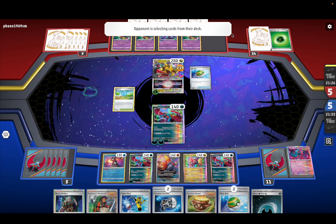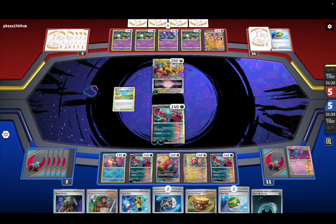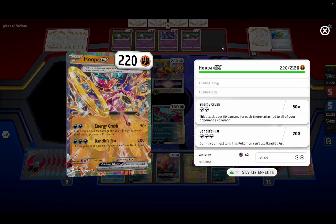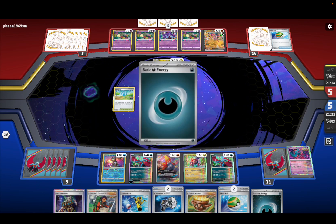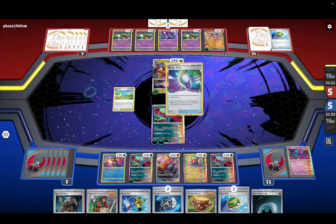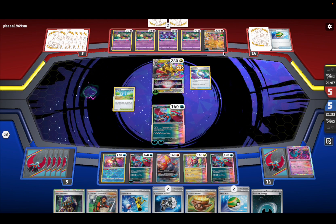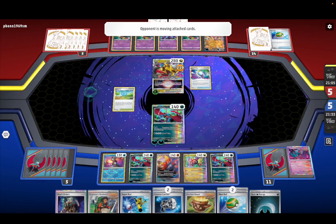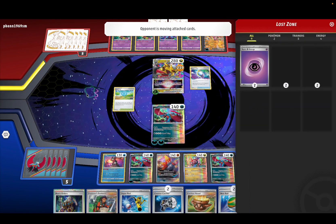We've got a really low hand so we might not use Poke Stop anymore, but we'll see. He might get another Hoopa — he's got a Hoopa. I knew they played Hoopa in Lost Zone. This might not be the best for us. We'll Boss anyway and kill him because I don't want to have to deal with Hoopa.